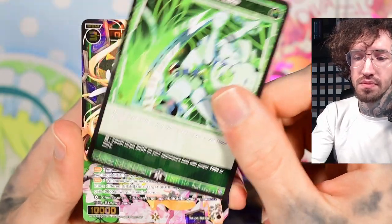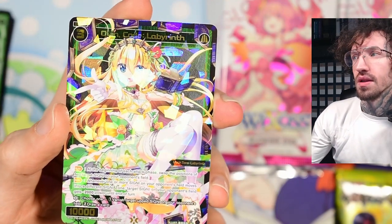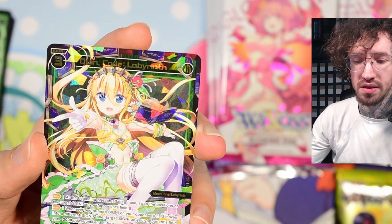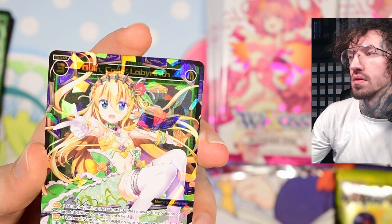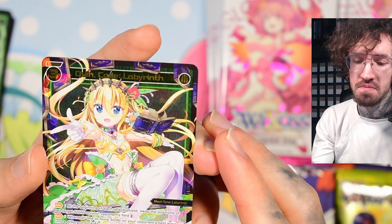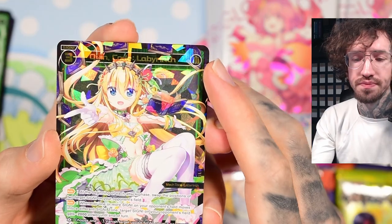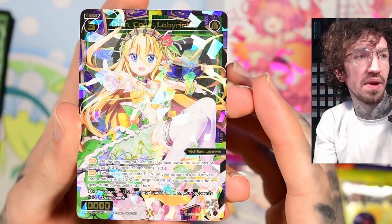The first SR right in the first pack — I don't think this is one of the cards I really wanted. At the beginning of each attack phase, swap the positions of two target signi on your opponent's field. The effect itself doesn't sound that bad, actually sounds kind of fun. Whenever one or more signi on your opponent's field moves into a different signi zone, target signi gets minus 2000 power — that's usually a black signi effect.